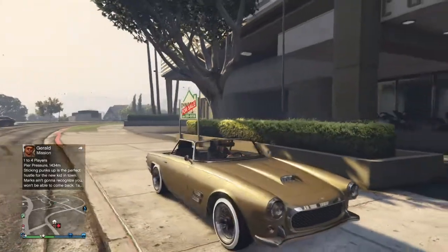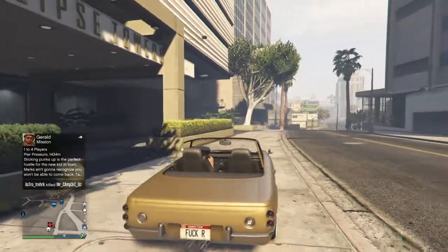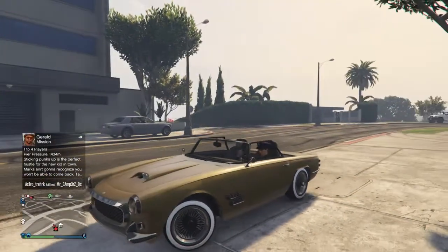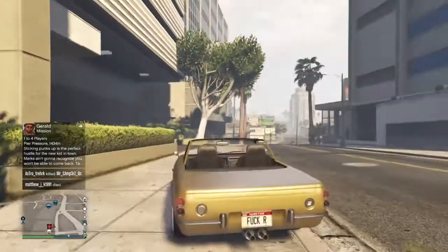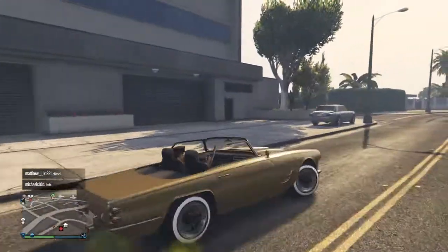Let's jump right into the video. So first, we have the modded Casco from Ice DLC. You can only get the hardtop one, but this one's convertible. And it is speed modded, I believe, and it has a Yankton plate. And yeah, this will be the first car we have today.